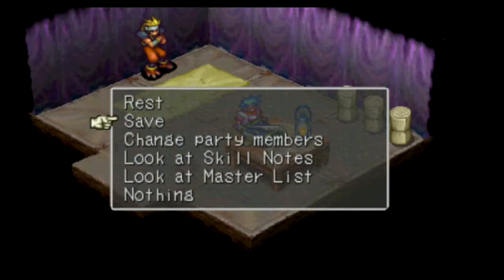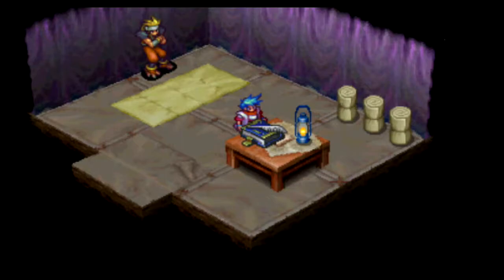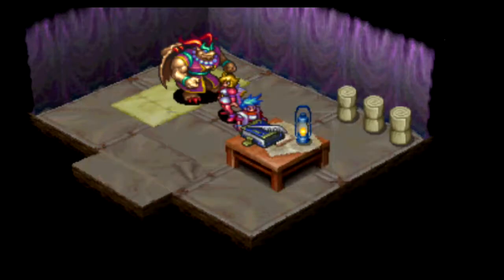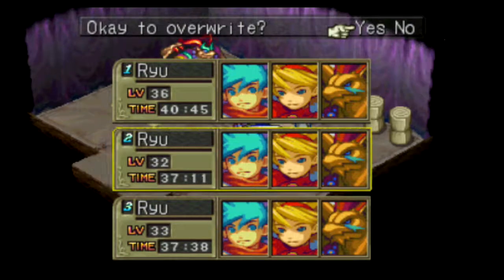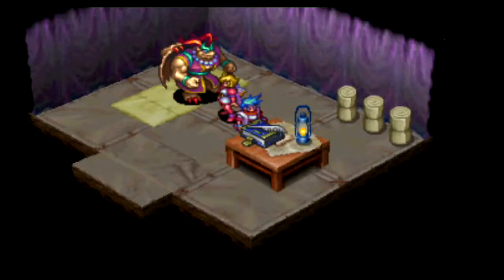We can go talk to our own masters — we should do that next time. Let's go ahead and change party members to see if Gar, Nina, and Ryu are ready for a switch. But otherwise, we'll rest and pause for this episode. If you're enjoying the series, make sure to drop a like, comment, subscribe. Make sure to check out GameZillaMedia.com for all my other projects. And if you're looking to support GameZilla, there's always the option of going to Patreon.com/GameZillaMedia where you can support the show and get a whole bunch of perks. We'll catch you next time — thanks for watching.